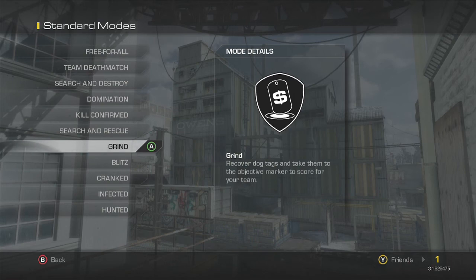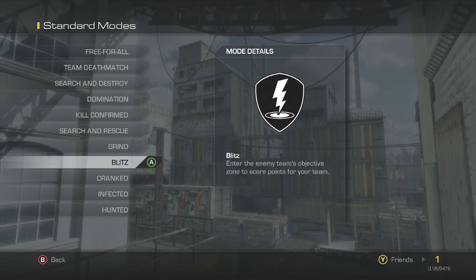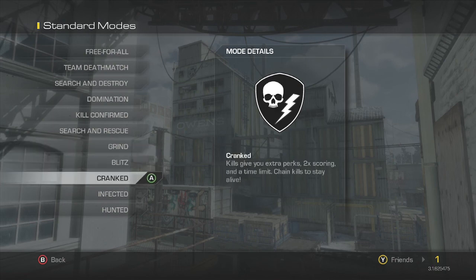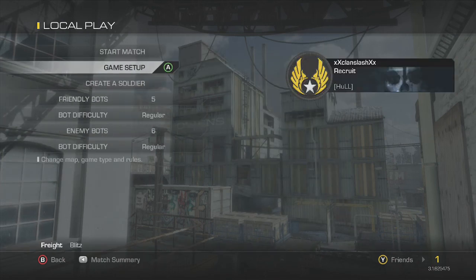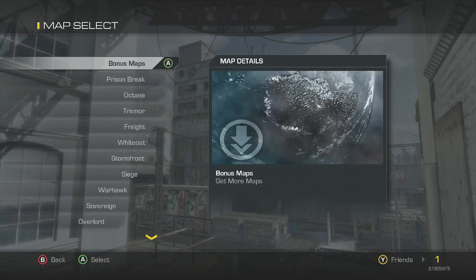Grind — you pick up dog tags for this one and take them to your marker to score. Cranked is the one where you kill and get a timer. Blitz — enter the enemy base zone and you gain a point. This one's pretty fun; I actually like to play this one.